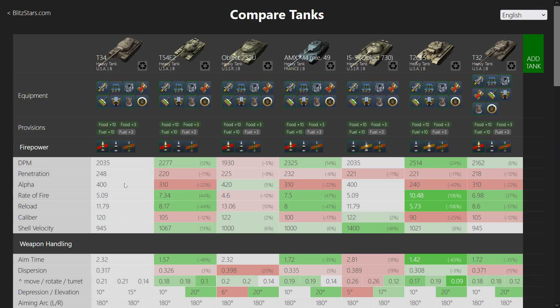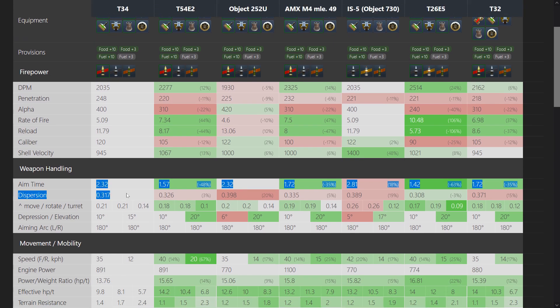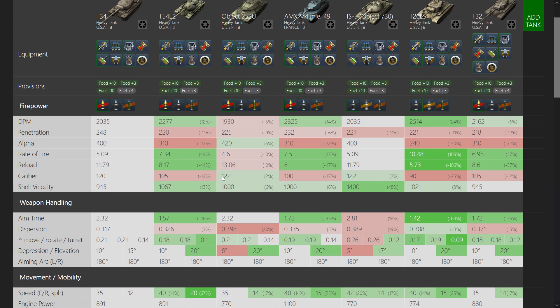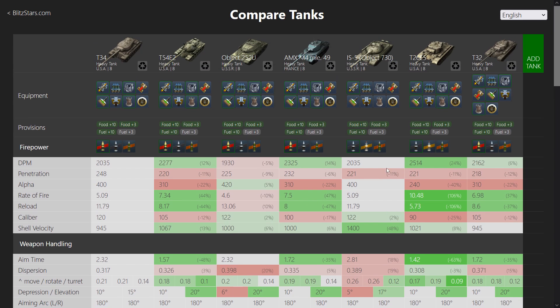You also have 400 alpha damage, which is very nice and good enough to do serious damage — five shots and you've got 2000. The aim time is where this thing falls behind a bit; it's relatively bad, on par with something like an Object 202. But then again, this is a hull-down heavy tank where you want to play in situations where you don't have to shoot at long distances. You have 10 degrees of gun depression, which is great.